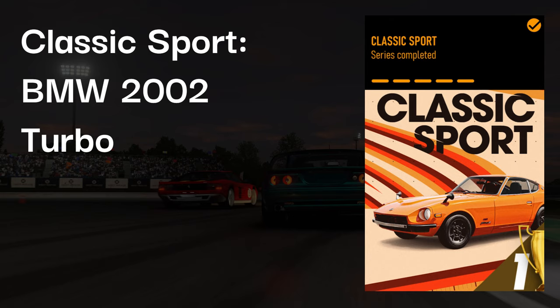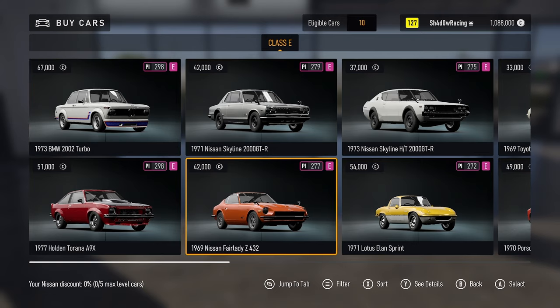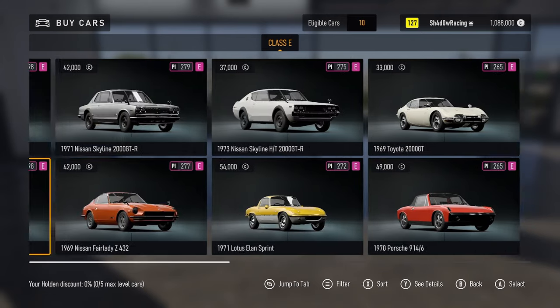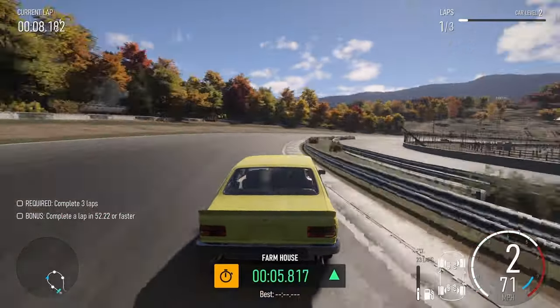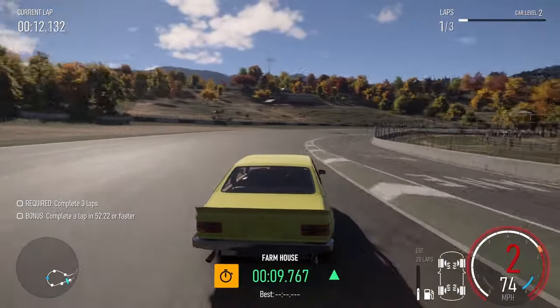Moving on to Classic Sport, the best car to choose is the BMW 2002 Turbo, but it's extremely close between this and the Holden Tirana, and the fastest isn't actually the best. You can forget all I just said about how the PI rating isn't reliable, because in this case it actually is, because both have identical PI ratings.